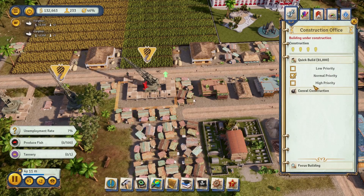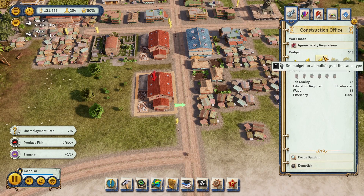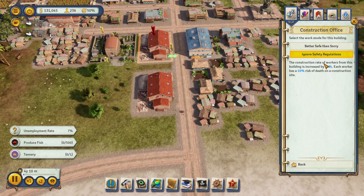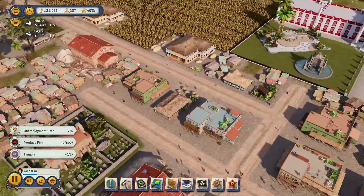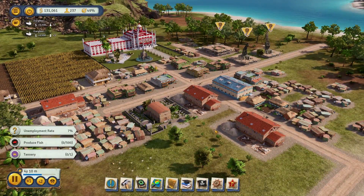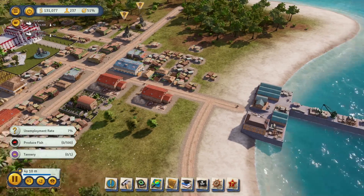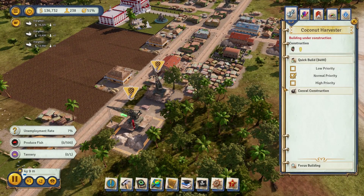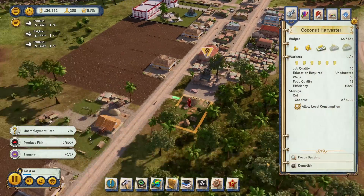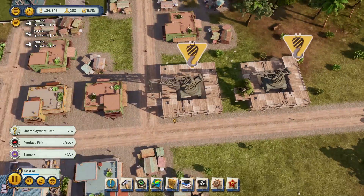I'm going to get another construction office going and unfortunately I'll have to fast build it because things are taking forever. There's an upgrade from the beta — ignore safety regulations: construction rate of workers increased by 20% but with a 10% risk of dying. We're going to go ahead and put that on. We've got a trade contract going on and we need buildings up ASAP — we're actually losing money while they sit unbuilt.